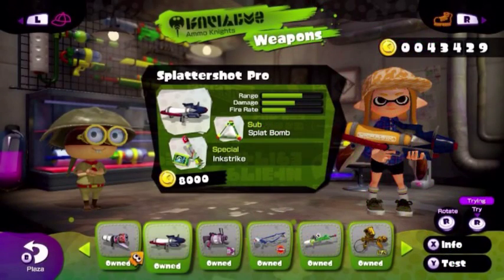Splattershot Pro. This weapon is great at reaching long range. Its damage isn't too bad either, which is great because this weapon is deadly accurate. You'll be hitting what you aim at, and not everything but it. Its fire rate isn't too bad, but it isn't as slow as the Blaster or the charger weapons.